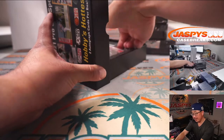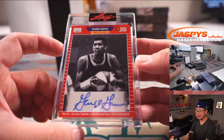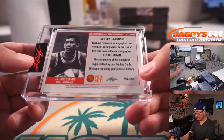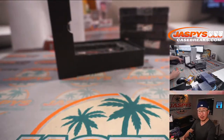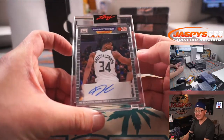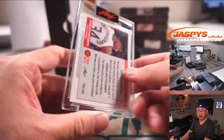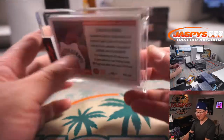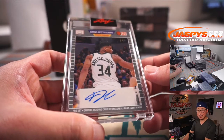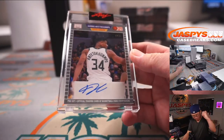We've got the Iceman, George Gervin — nice, another G for Adam Kelly. And the next one — Giannis Antetokounmpo, two out of two, another G. Nice letter G, Adam Kelly. Gosh dang. All aboard the Big Hit Express!